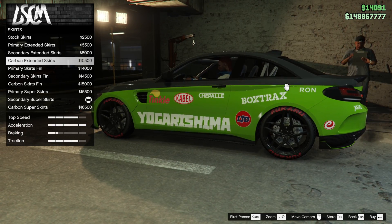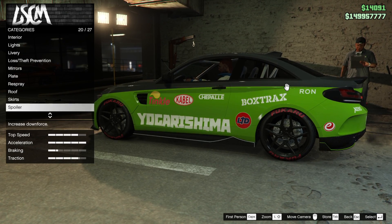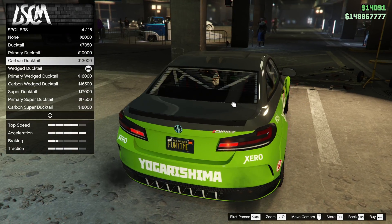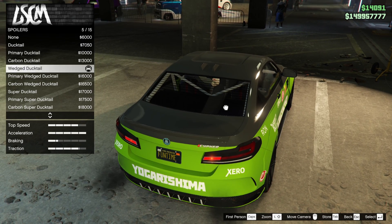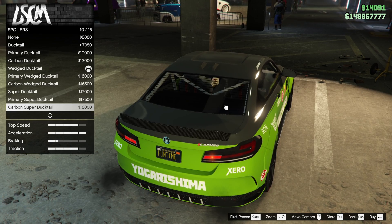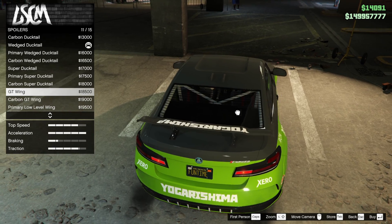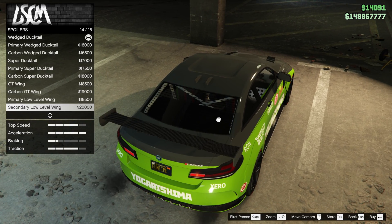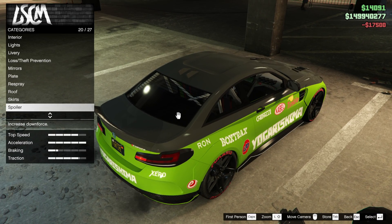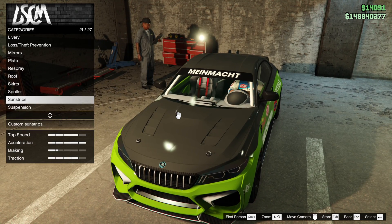Spoiler — I like the wedge ducktail, that's the best and it has a carbon look. There's a primary color ducktail as well, very good. The super ducktail is even nicer — and bigger. Yoshimitsu trademark again! Going with the primary super ducktail. Very good. Sun strip — marked power metal, we'll leave that.